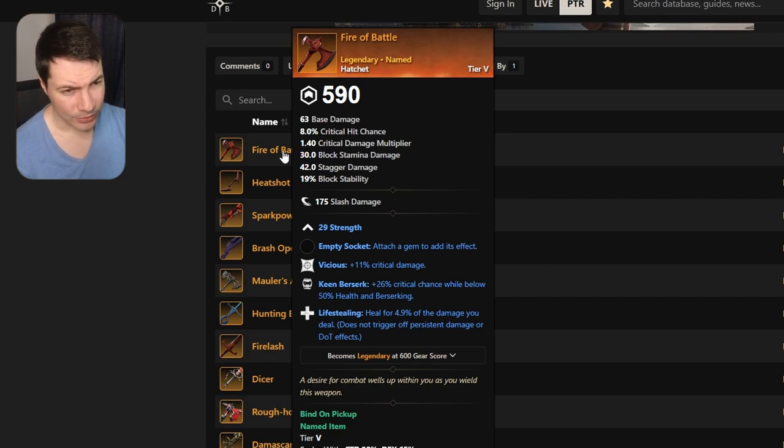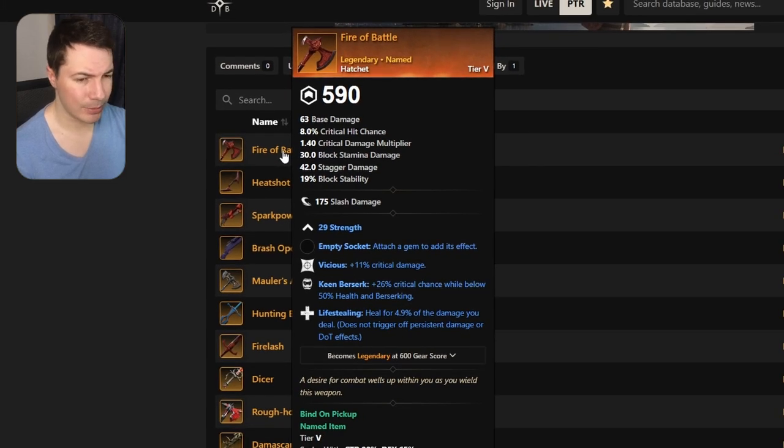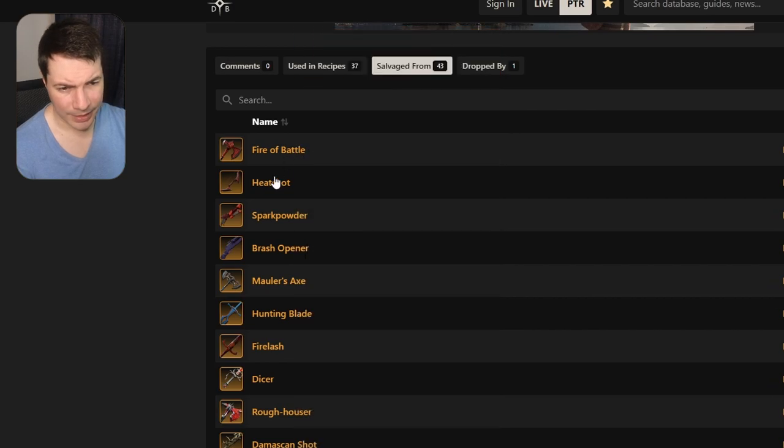Let's get on to the next one — a hatchet called Fire Off Battle. This one comes with strength, vicious, keen berserk, and life stealing. Nothing incredible, I do believe there are better ones out there, but I guess they include it.